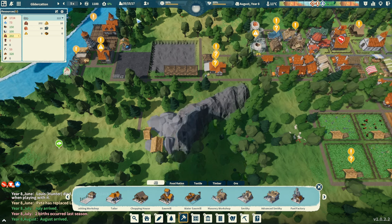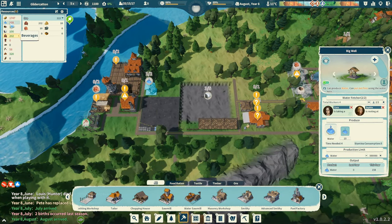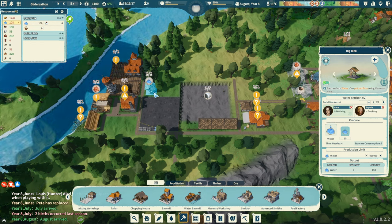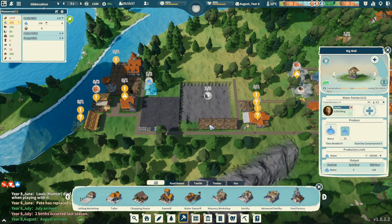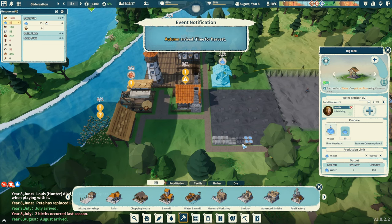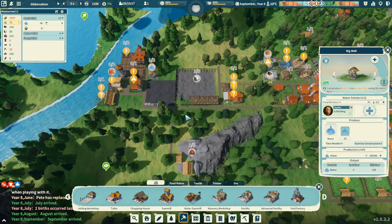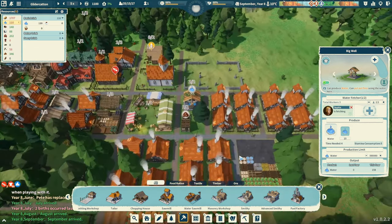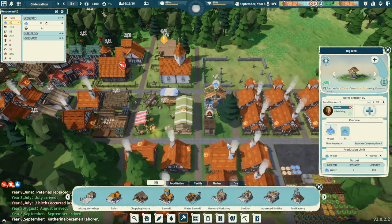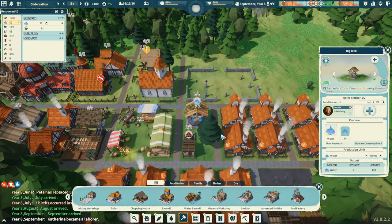How are we doing on iron? We've got 202 iron. We could switch this over to coal if we want, or try to get another mine down. Right now our biggest issue is workers — not more buildings, it's a worker problem. How's our water? It's gotten better. Maybe I can take a worker off this second well. You can see they're making use of the storage here which is nice. Looks like we've got some iron and stone being collected from the quarry and our mine.